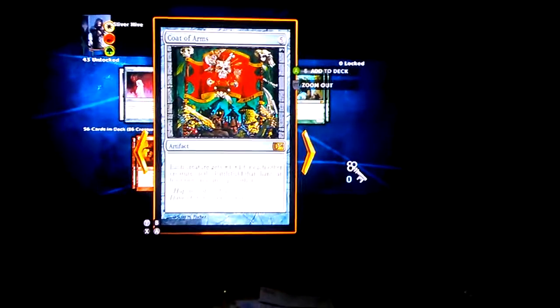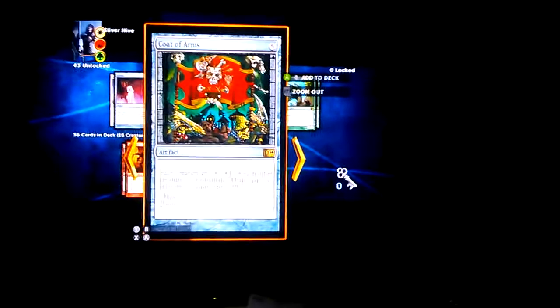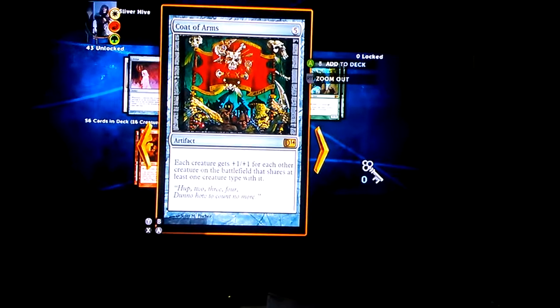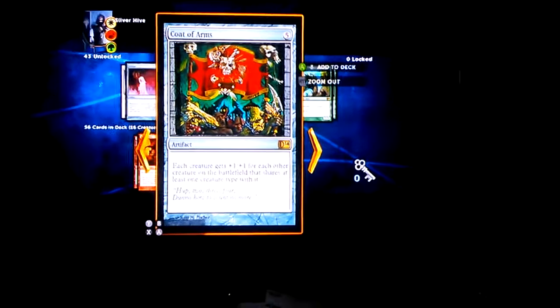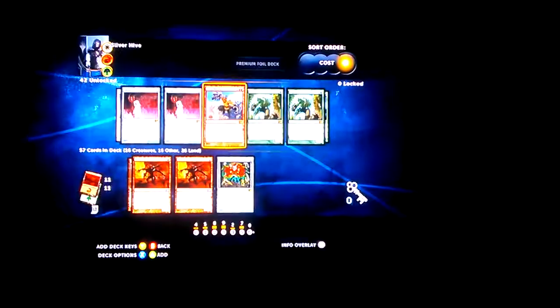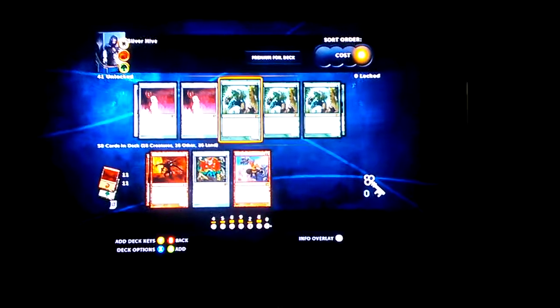Code of Arms — I run it, but you don't have to. Each creature gets +1/+1 for each other creature on the battlefield that shares a creature type with it. That'll pump up your creatures, but it's also a shared ability. I personally run it. Savage Beating I'll run as well.